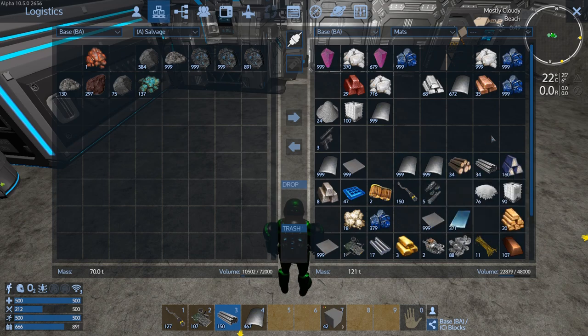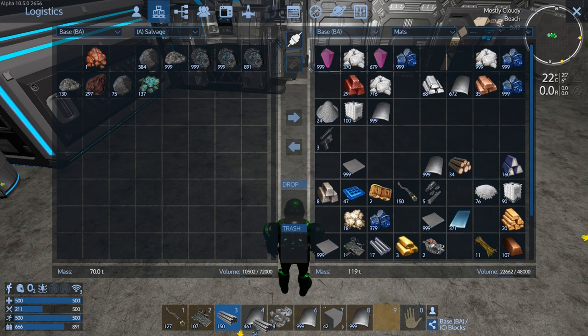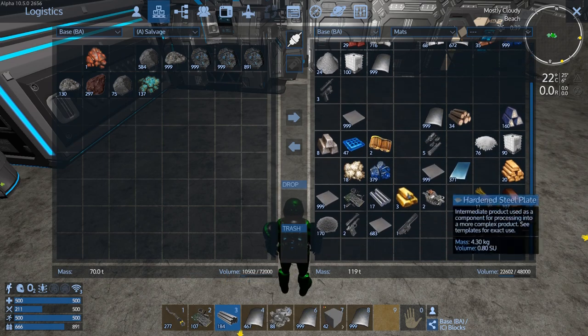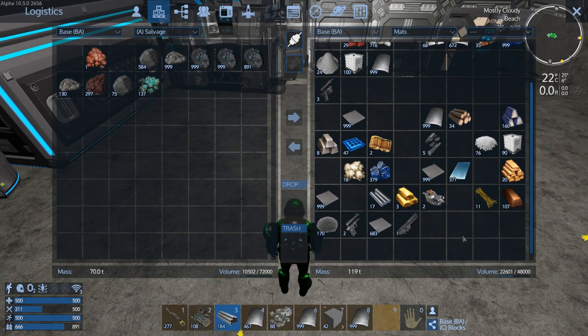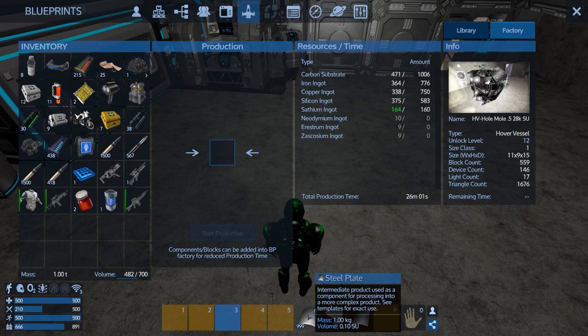Let's take a look at mats, what we can grab from mats. We don't need any cobalt. Mechanical components - that'll work. Let's see how much more we can get out of the steel plate. We do need to make ammo so that steel plate will come in handy - we don't want to use it all up. 277 - wow, that's a lot of optical fibers! Quite a bit of silicone. A little bit more silicone and copper. Helps with the carbon substrate. Iron, iron - the time is going down a bit.